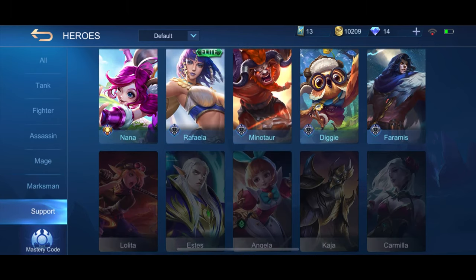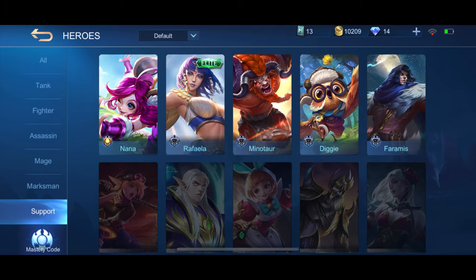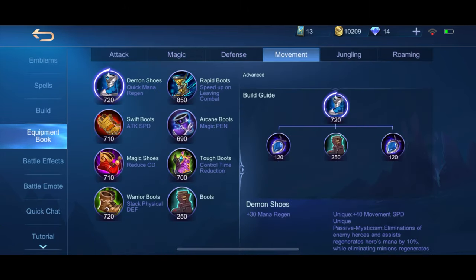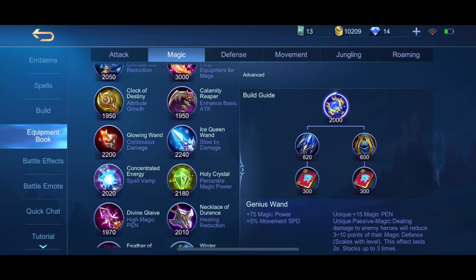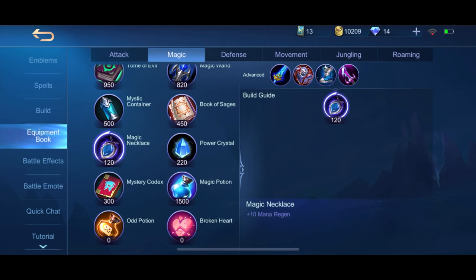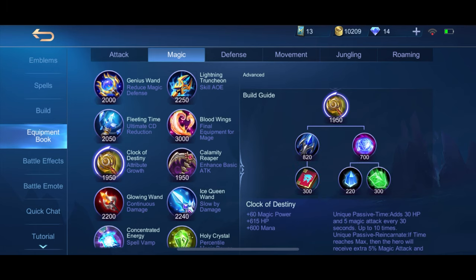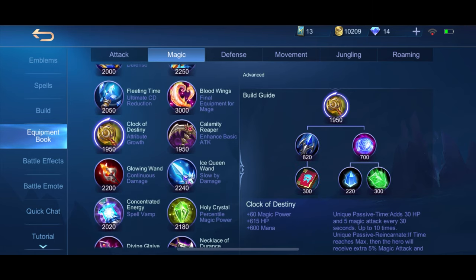Support heroes can use magic items as well — some certain support heroes, because some carry physical attack while others carry magic attack. Next video is going to cover attack, defense, and those other item categories. The magic items are the only ones shown today. I already talked about the main items you must get, though they do have recipes and costs which I didn't add.